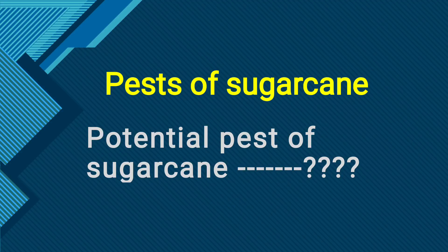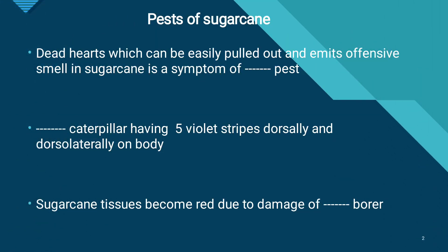Welcome to Agri-classes. Let's talk about the pests of sugarcane. The first objective is dead hearts, which can be easily pulled out and emit an offensive smell in sugarcane. This is a symptom of the early shoot borer, Chilo infuscatellus. It is a lepidopteran pest. In sugarcane, the three main borers are early shoot borer, inter-nodal borer, and top shoot borer. The dead heart with offensive smell identifies the early shoot borer.